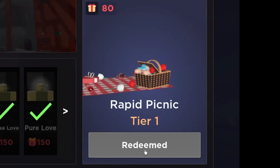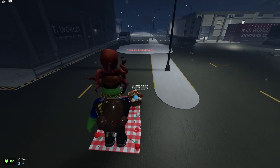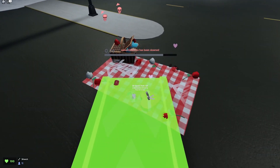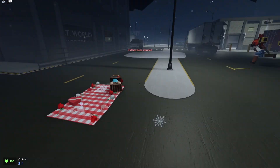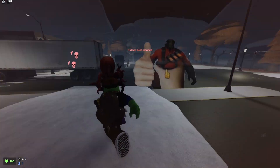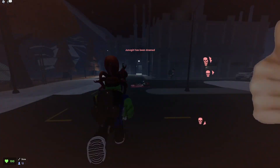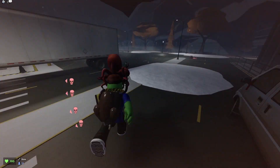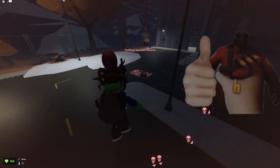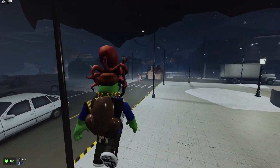The fifth item in tier one is the Rapid Picnic, which is a speed pad. Here we are — speed pad right there. The Rapid Picnic, let's get a view of it. Really cool, actually — it's like a picnic, we've got a basket with a stuffed animal inside. What happens when you touch this is you basically go really fast; you don't even need to do any bunny hopping. This is one of the most popular items — the speed pads. You can basically just outrun the next spot really fast.